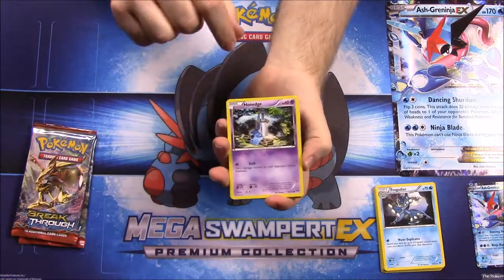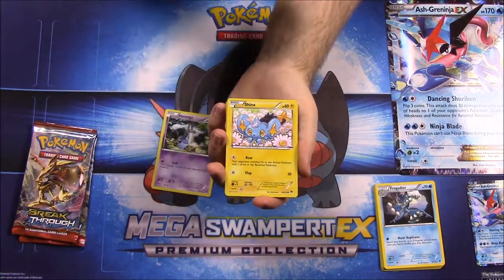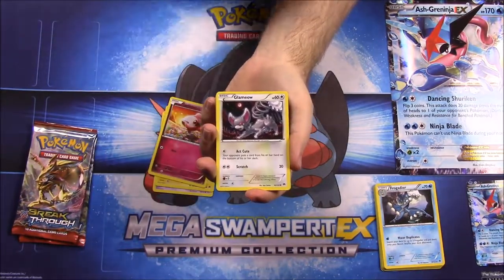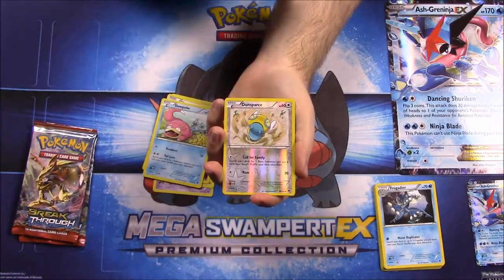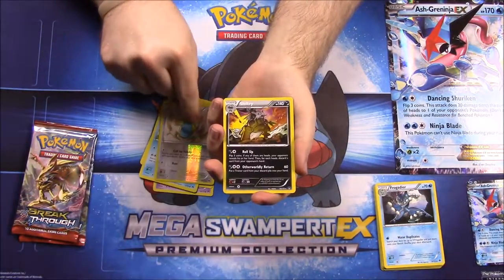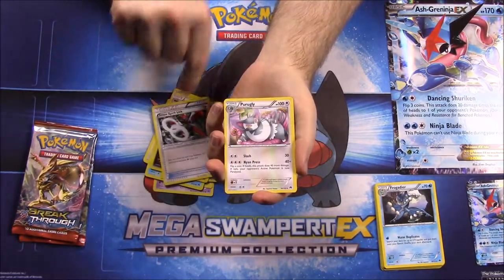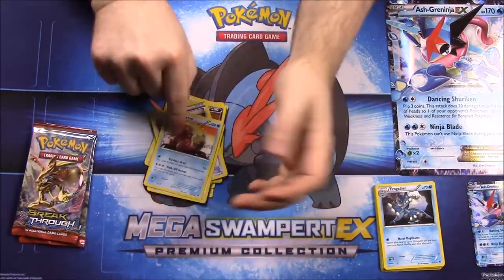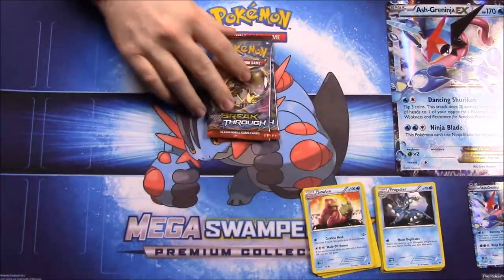Our second Break Point pack: first card is Honedge, a Shinx, Spritzee, Glameow, a Slowpoke, a Dunsparce, a Reverse Holo Shiftry, Scizor Spirit Link Trainer, Purugly, and Slowbro. That was our second Break Point pack. Now we'll move on to Breakthrough.